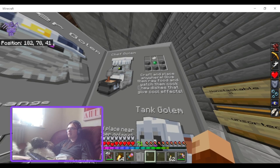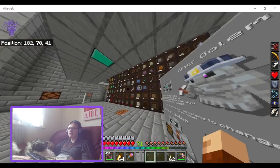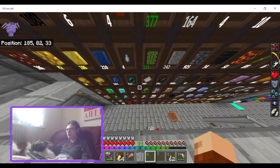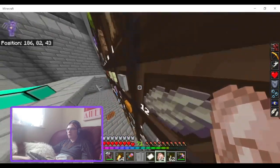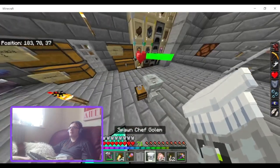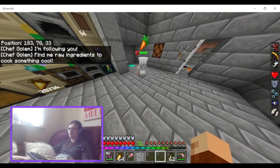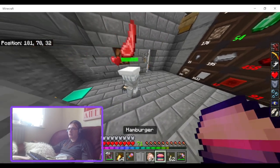The Chef Golem: craft and place anywhere, give them raw food, and watch them cook new dishes that give cool effects. I'm going to grab a stack of raw chicken. Above his head he'll show what he'll accept — eggs, fish, and stuff like that. And now he's cooking. I got a hamburger and a cake — he just gives you one of the items. Let's spam him with raw chicken and see what he gives.